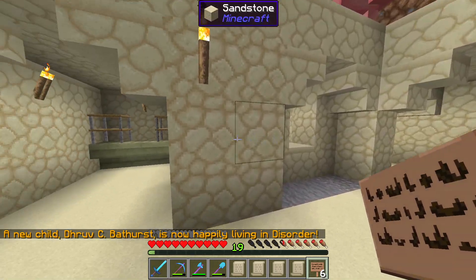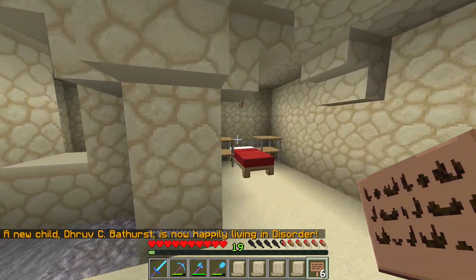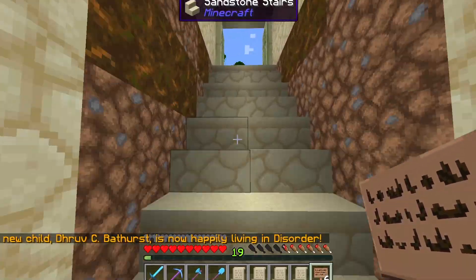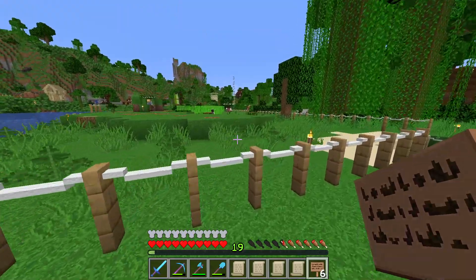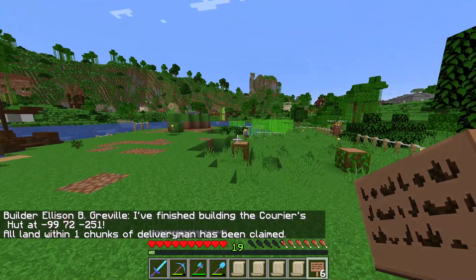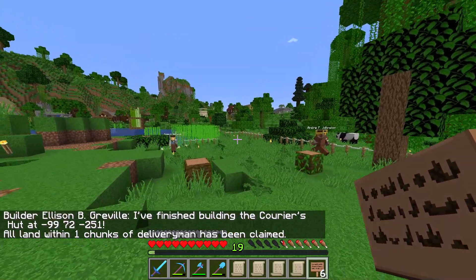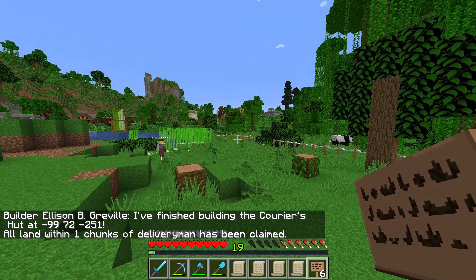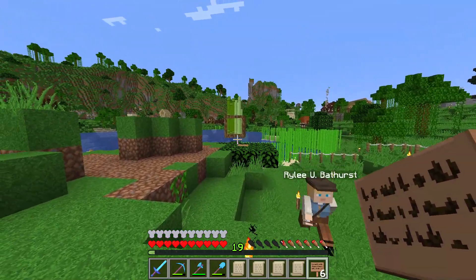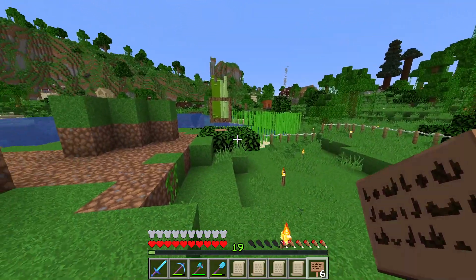This is still looking pretty horrible inside, but it's an extra bed for an extra idiot in the colony. Right beside that build we have Ellison completing a courier set.